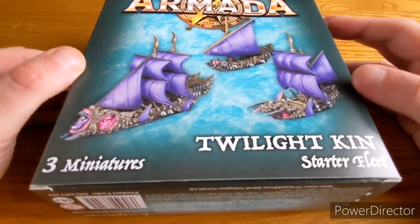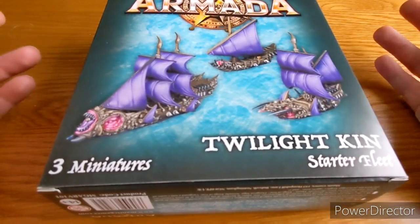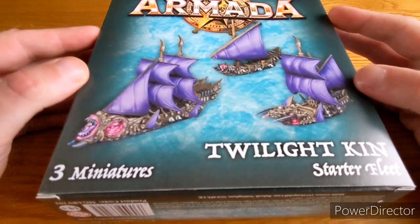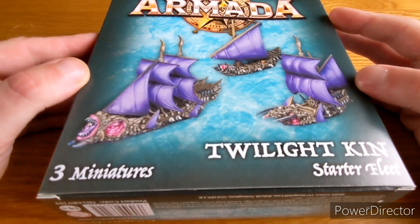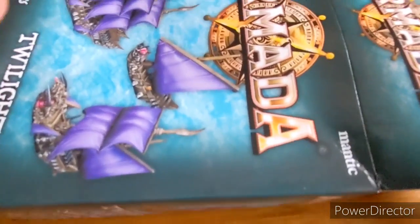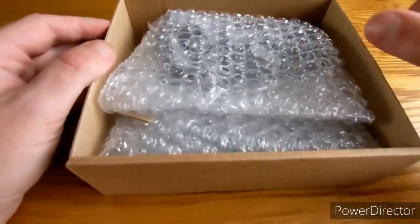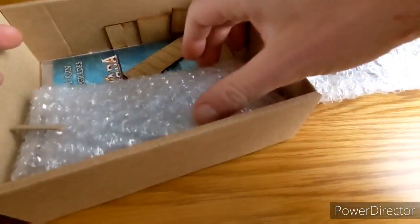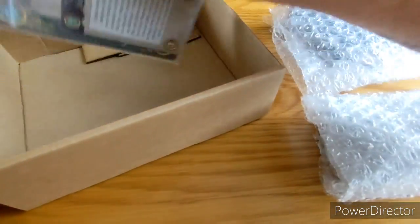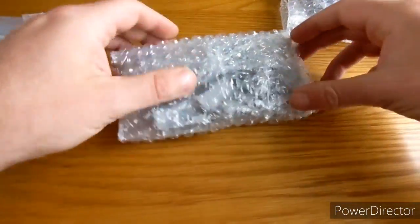It's finally time for a Twilight Kin Armada unboxing! It's just arrived and I've eagerly taken the cellophane off. Let's have a look at what these pirates of the high seas are all about. As with all the unboxings, we do it live — you can hear the miniature creators hold their breath. Lovely bags of Armada models, bases, and upgrades.